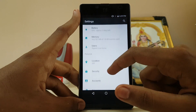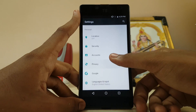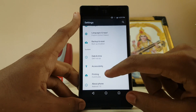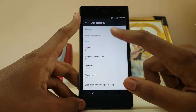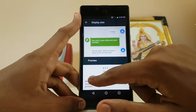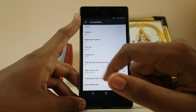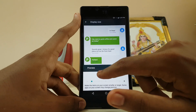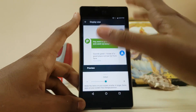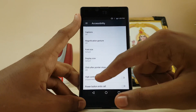Location, security, accounts, Google, date and time, accessibility — not much going on there. Display size is also present and works well. I made everything small to demonstrate — the DPI has been adjusted, which is very useful if you have a smaller or bigger device. For a 5-inch screen it fits perfectly.